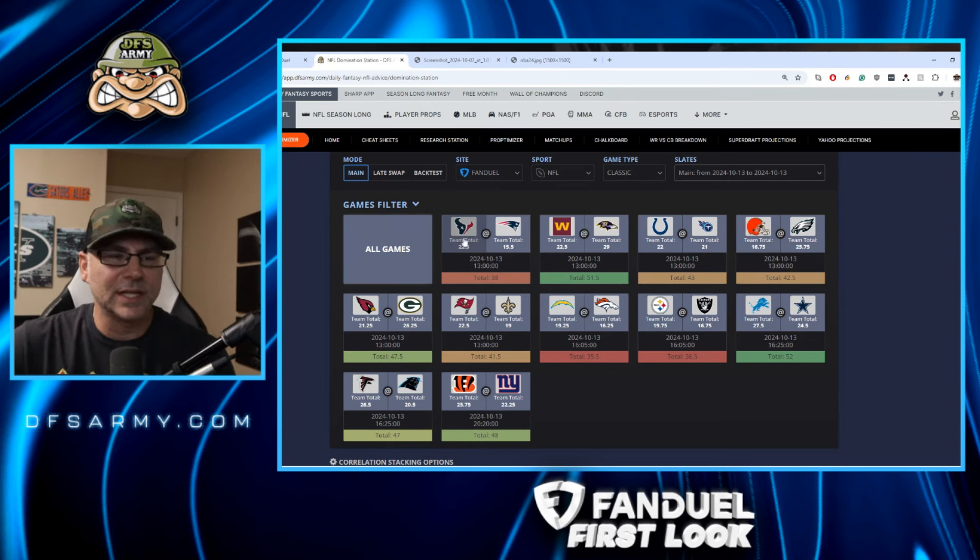But this game really doesn't stand out at all to me. The only thing of interest would be that the Texans will be without Nico Collins, so maybe Tank Dell is someone to keep an eye on, or Stefan Diggs could get more targets. The matchup suggests Houston should be throwing more — the Patriots have actually been pretty good against the run relative to the pass.